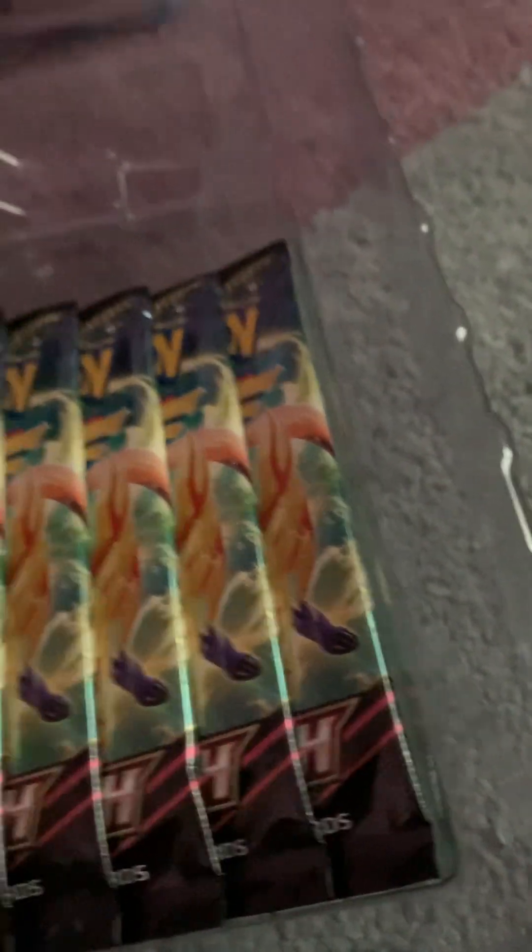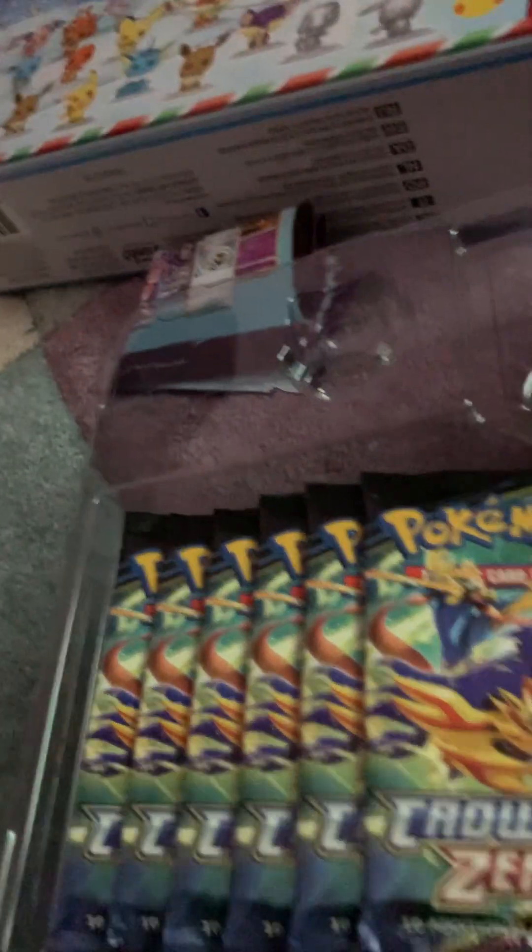Oh damn, they're all in one bundle so I can't really pick which one I want to open first. It has two pin things — like on the wing and on the tail. I just had breakfast and I'm still hungry but I don't want to spoil my appetite for lunch. Okay, let's start opening these awesome card packs!